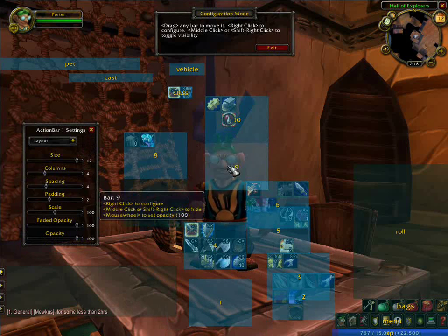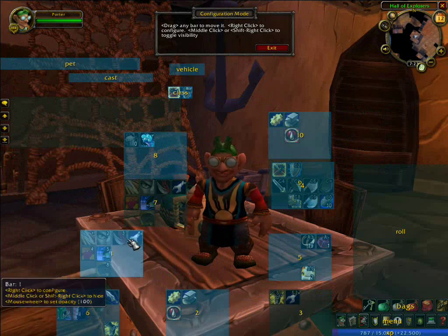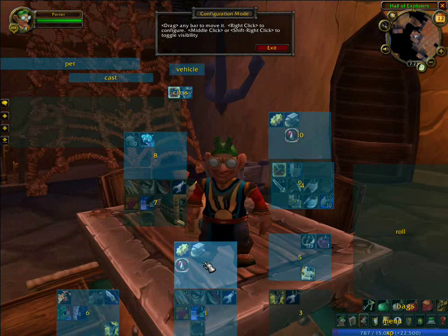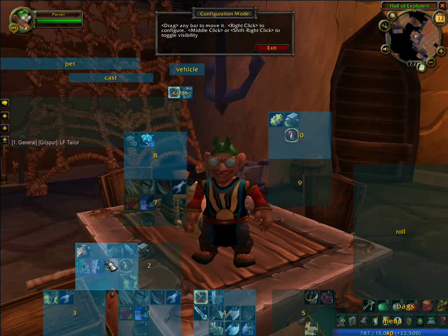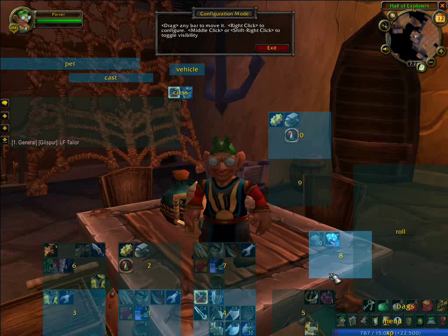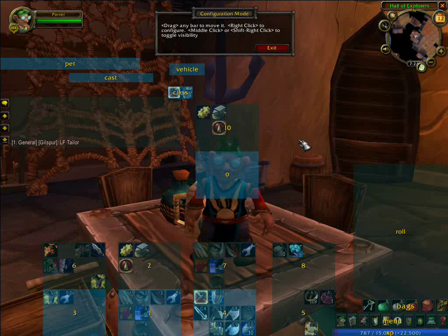What we want to do now is we need to set up our paging. 1 is in fact supposed to be my main bar, and 2 is actually the page bar that I usually go to. 3, 4, 5, 6, 7, 8 — and 9 and 10 will be our warrior stance bars. So we've got our basic paging set up that we want to use right now.